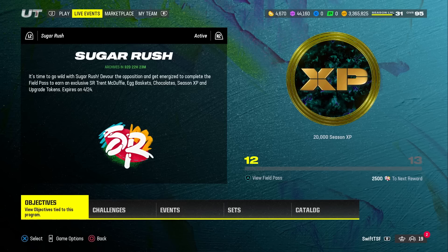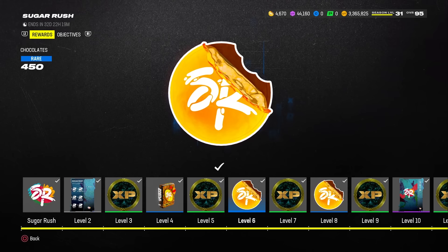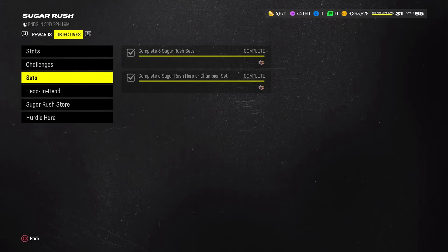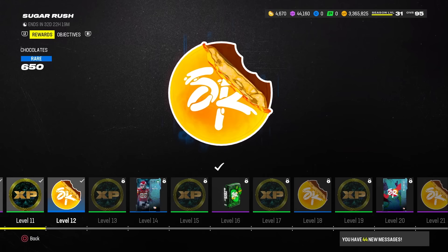The final free chocolate method is your Sugar Rush field pass. I'd rank this as the least important — solos and the other methods are higher priority. But as you complete those other missions and solo challenges, you'll naturally make progress on this field pass anyway. I recommend doing your sets and grinding the stat-based missions: touchdowns, yards, and fumbles. That took about 25 to 35 minutes last night.